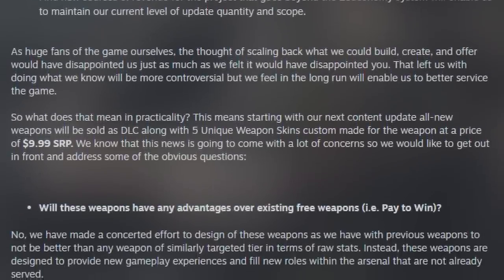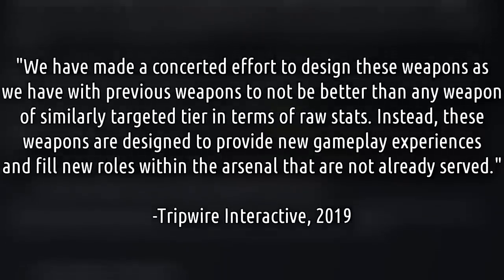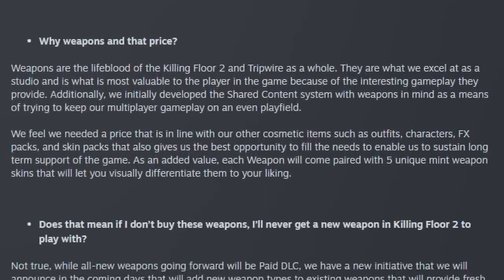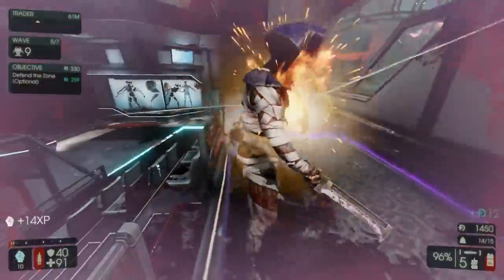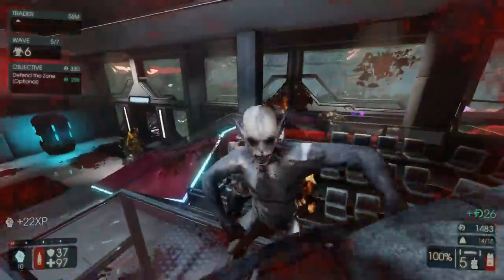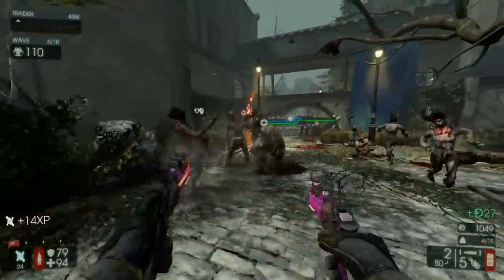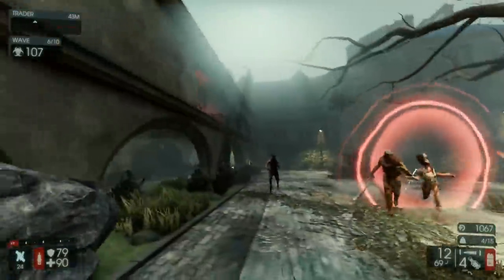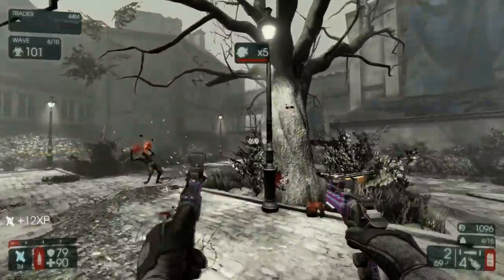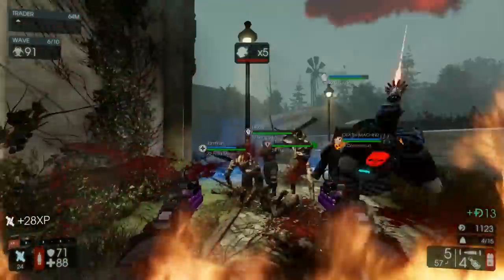Developers Tripwire have been quoted as saying they've made a concerted effort to design these weapons to not be any better than any weapon of similarly targeted tier in terms of raw stats — in other words, these weapons are supposed to be different, but not better. To an extent I understand this mentality, but providing players with more options for their best loadout behind a paywall is inherently gating. Telling someone that this weapon could theoretically be better for their playstyle, but maybe not be, simply proves frustrating in practice. While remaining optional, their position of value is inherently tantalizing, and saying 'we're just like all the other weapons, this price tag is purely coincidental — honest' rings hollow.